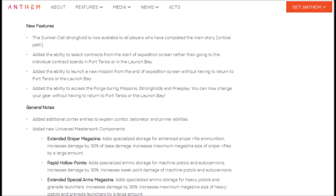Patch 1.1.0 has officially landed and is ready for everyone to dive into the world of Anthem and try out the new content. The new features for this patch are the Sunken Cell Stronghold, which is now available to all players who have completed the main story, the critical path.